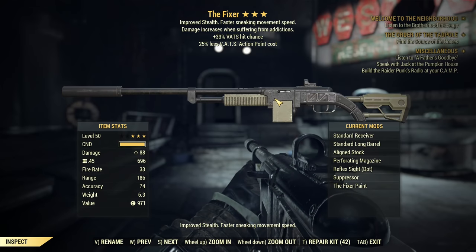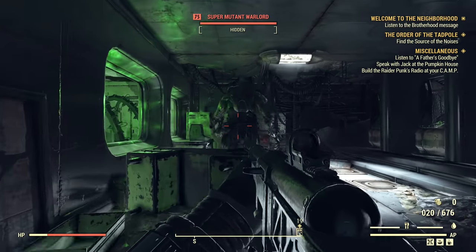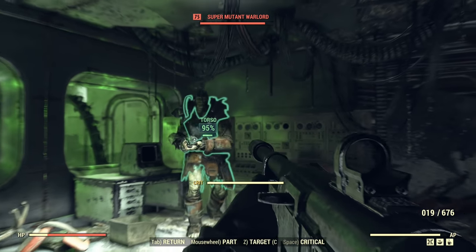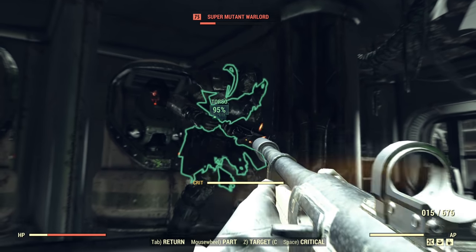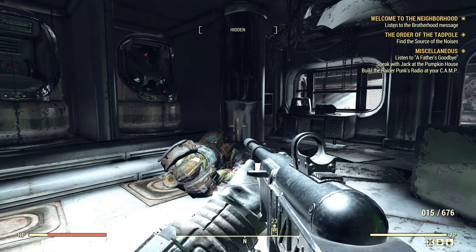Now we're back to the fixer with VATs hit chance and we'll be targeting the torso. Level 75 super mutant, torso shot. First shot — a little bit of damage. Second shot, third shot, fourth shot, fifth shot. He's dead and the torso was not crippled before he died.